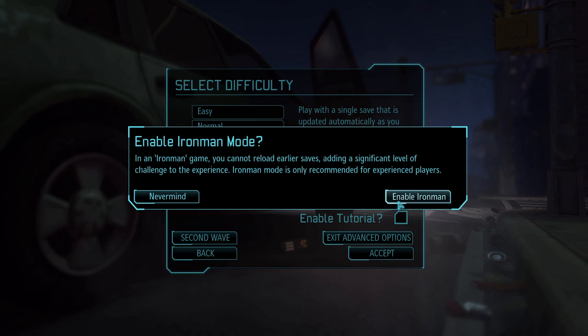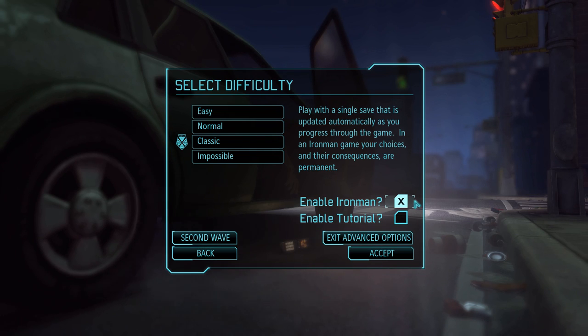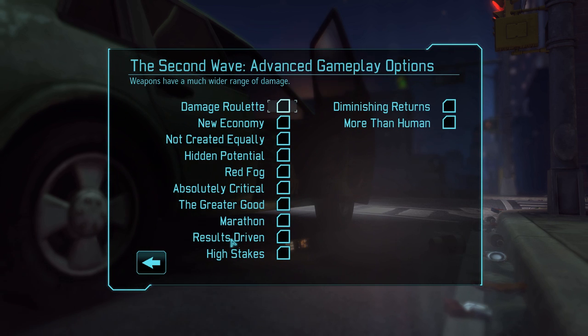I'm also going to be playing on Iron Man, which means I can't load saves. A common occurrence in this game is save scumming - basically you try something, make a mistake, then load back. That's something I did during my first run because I was still experimenting, but I am literally forcing myself not to. I can't go back after any mistakes.